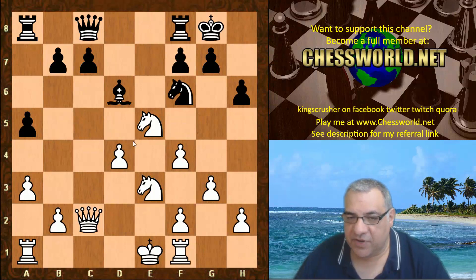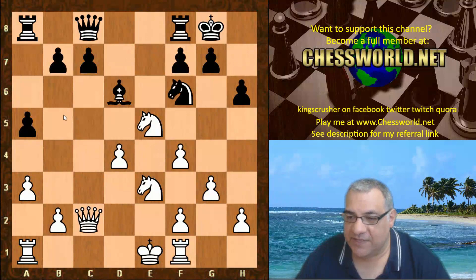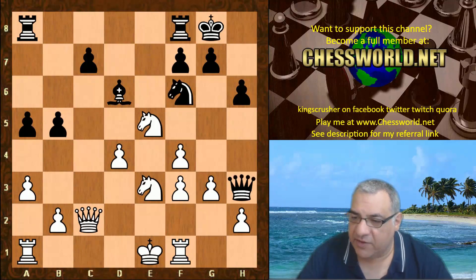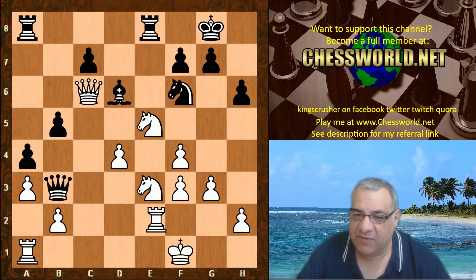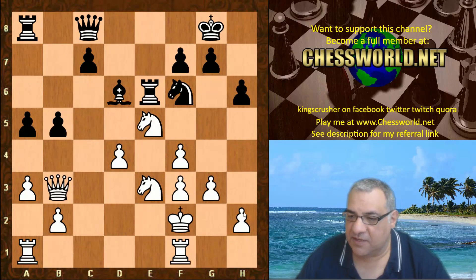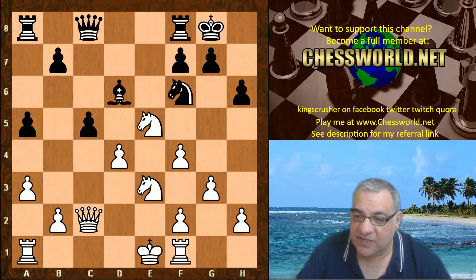Knight e5 puts the brakes on any b5, in fact encouraging black to play c5. It seems here if black wanted to try a move as if White's castling queenside, all White does is not castle queenside — it's much safer to play f3 with the idea of King f2. This is a way of getting the King into safety. For example, Queen h3 could be a nuisance move — rook f2 — but again rook g2 and the King is getting into nice safety with an advantage.